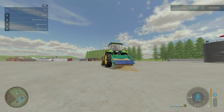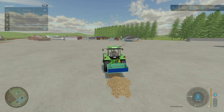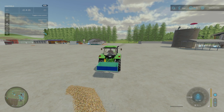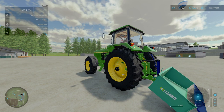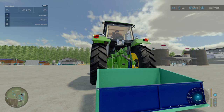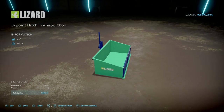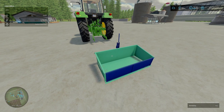You can obviously unfold it if you want. You do have tension strap options. There's a fold option, lower, and lift. You'll find this under Tools and Miscellaneous, head towards near the end. 1,900 to purchase, no colour options or anything like that. That is the Lizard 3-Point Hitch Transport Box by 76 Max.